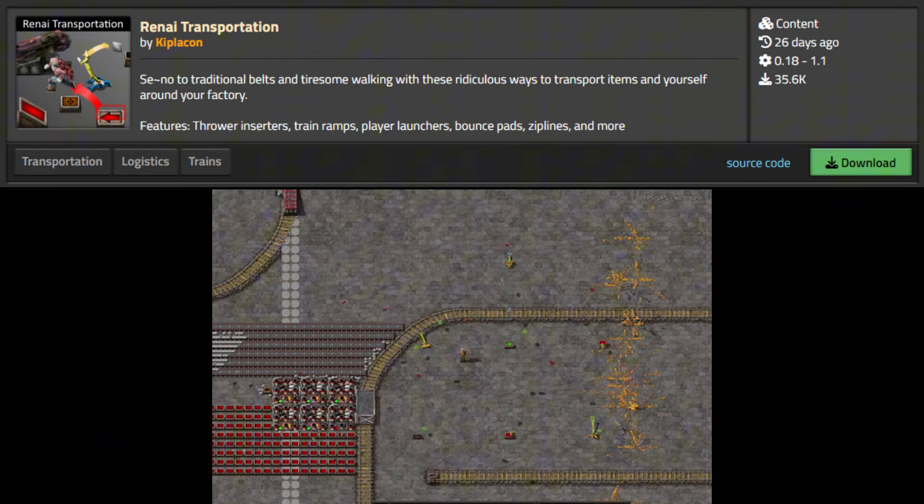The mod Renai Transportation adds trampolines for trains. But if you're playing with this mod, I suggest seeing a psychologist, as you might be dangerous to society.